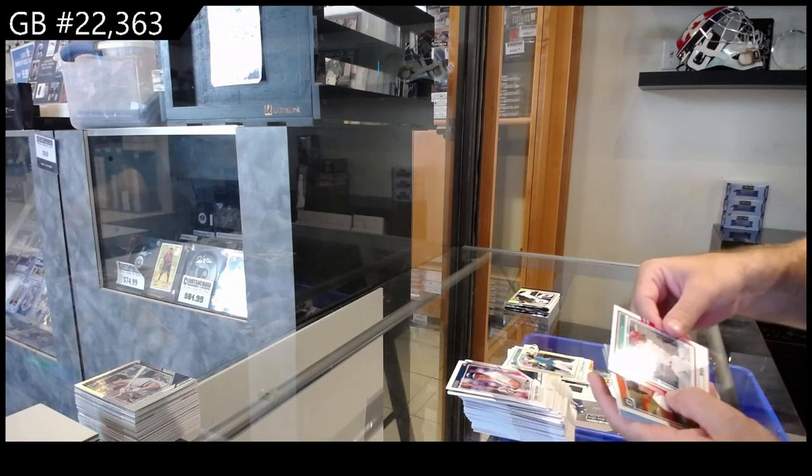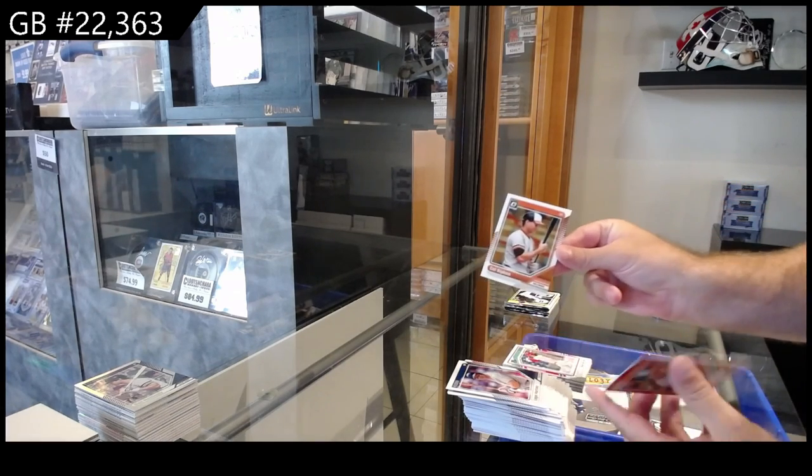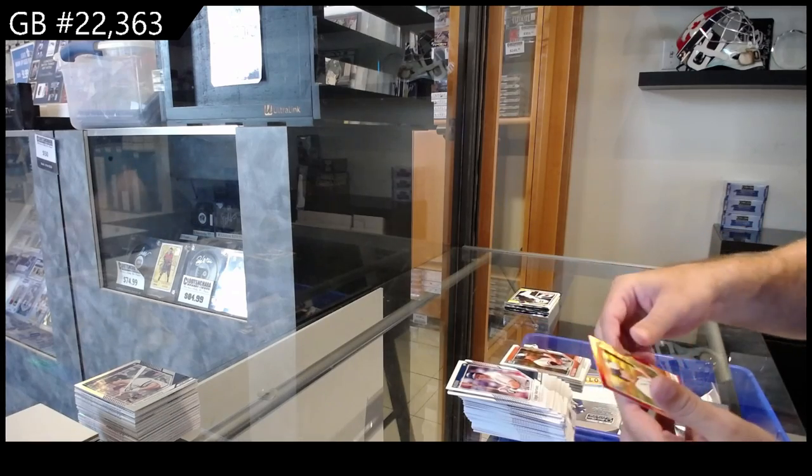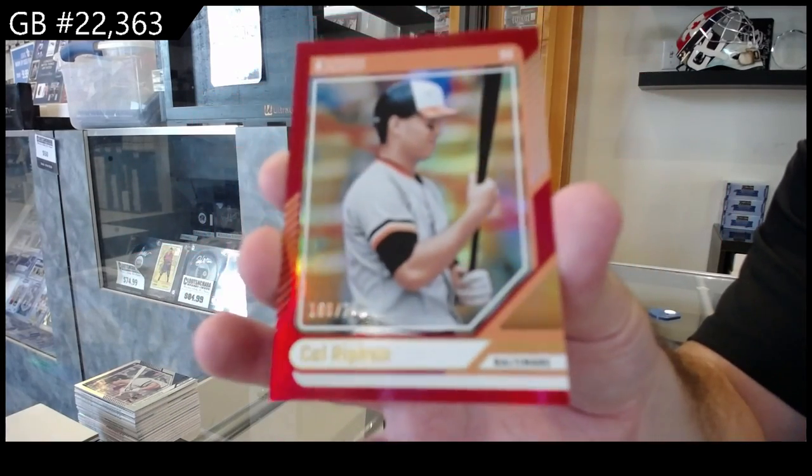Prospect of Johnson for Pittsburgh. Cho for St. Louis. Cal Ripken for Baltimore. And Cal Ripken, 275 for Baltimore.